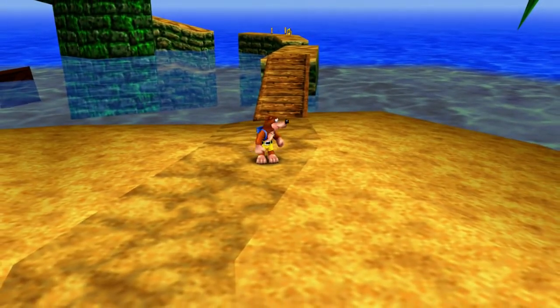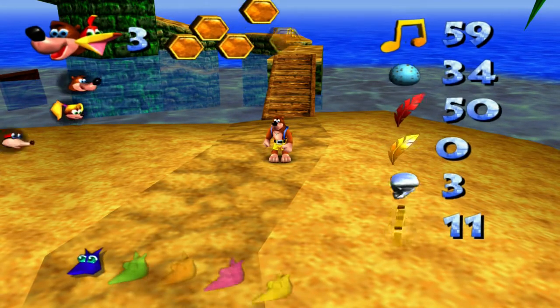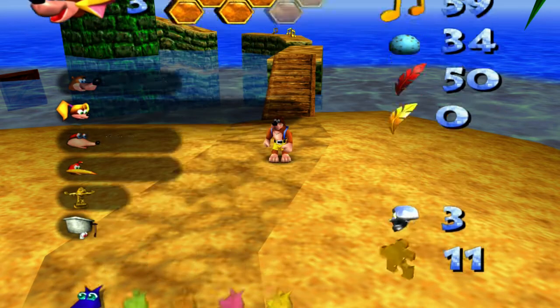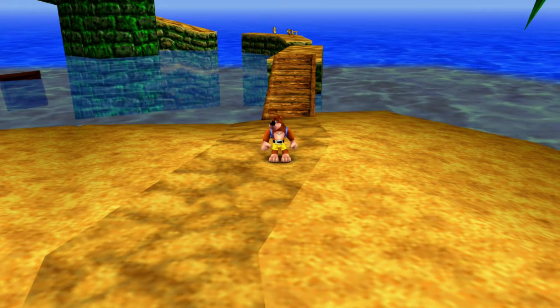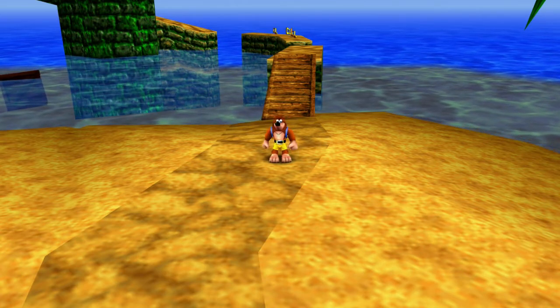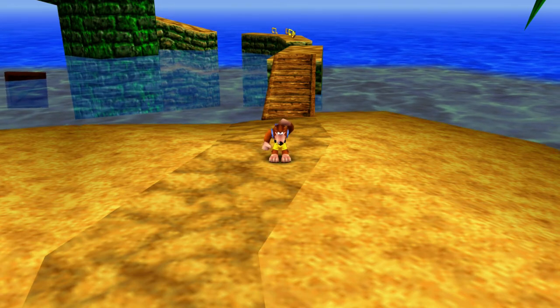I think I'm going to end the episode here — we're at about 16 and a half minutes now. Let's see our totals: I think we did pretty good for finding this world and getting right into it. Two Jiggies, one honeycomb piece, and 59 notes. I think we're doing pretty well. So next time on Banjo-Kazooie Blind, we're going to be continuing on with Treasure Trove Cove and probably finishing the rest of this world. Thank you guys so very much for watching and I will see you guys next time!